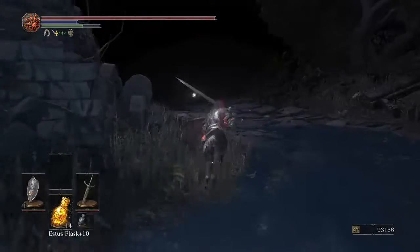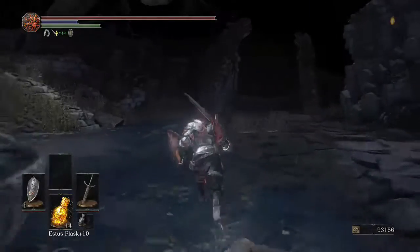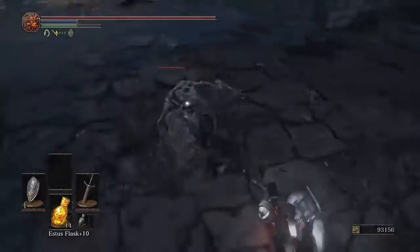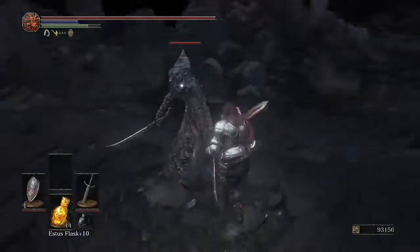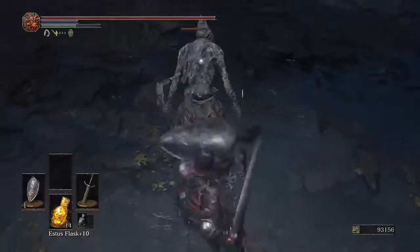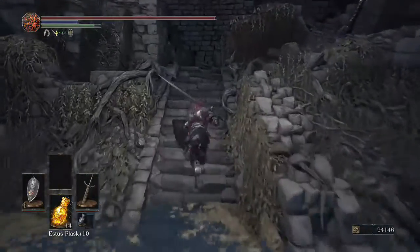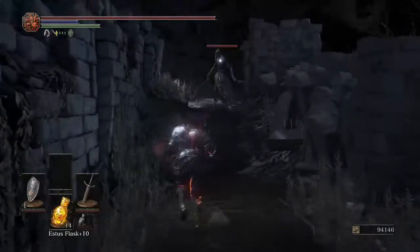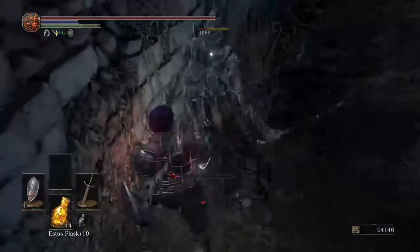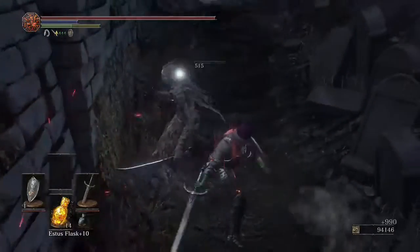Continuing on, there are the Grave Wardens in this area that are a little bit more dangerous than a lot of foes, but we've fought them before. Just roll through that first attack, get around behind, run around behind them if you can. If they don't allow you to backstab, you can just get a couple of right bumpers. The easiest method is that backstab. They can also drop the Warden Twin Blades, which are quite good for bleed builds. If you trust your shield, it can take the hits from the Grave Wardens, so that's always useful.